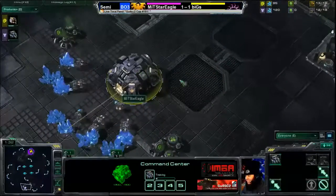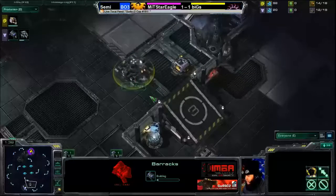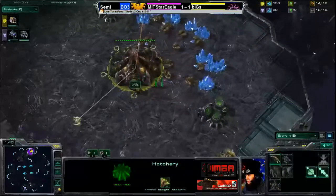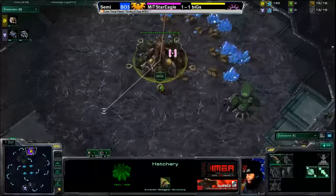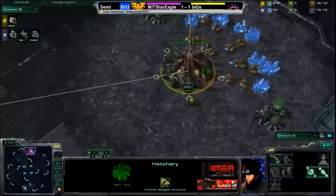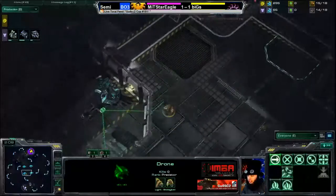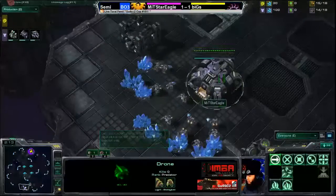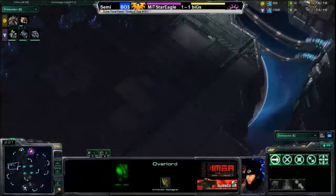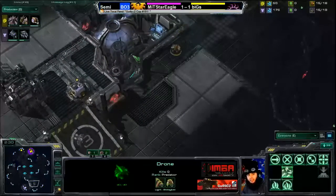We're seeing the conventional wall-off go down from Star Eagle. He's laying down that bunker barracks on top of his ramp or land bridge. Biggs is starting to drone up and may go for that early expansion - a good idea given the long distance between them. Biggs doesn't know about it yet but is sending that drone scout into the first Zelnaga watchtower closest to Star Eagle, scouting the long distance first while his overlord scouts the close air distance.